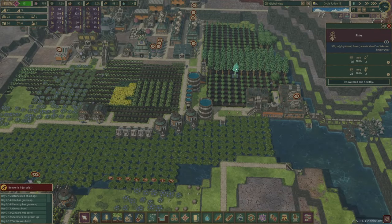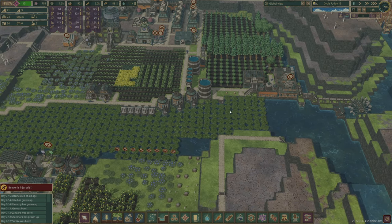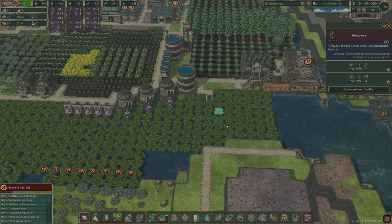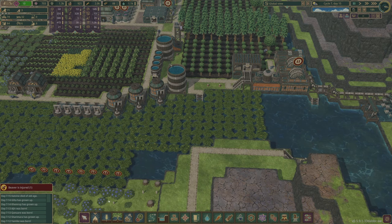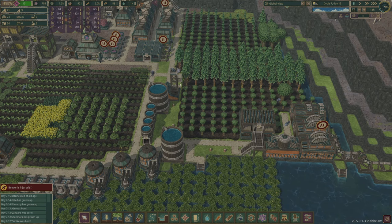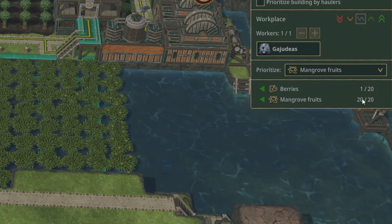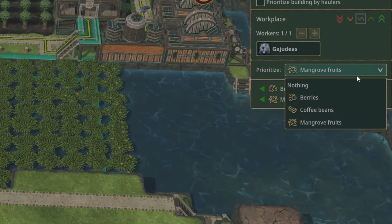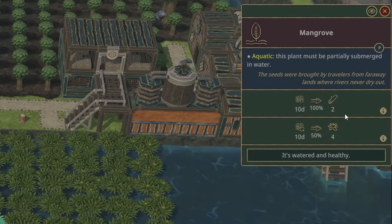Certain trees can also be a good source of food or other resources as well as wood, but the mechanic for extracting those other resources can be confusing for new players. Using the mangrove tree as an example: if you want to harvest the mangrove fruit, you first need to make sure you don't have those trees highlighted to be chopped down by a lumberjack flag. Instead, you need to create at least one gatherers flag within range. Unlike wood, you don't paint the trees you want the gatherers to pick the fruit from — they will do it automatically when the fruit is ready, but you can prioritise which resource they should gather. You'll also see a section showing how many days it will take for the fruit to grow, with a percentage completion so you can see how close it is.